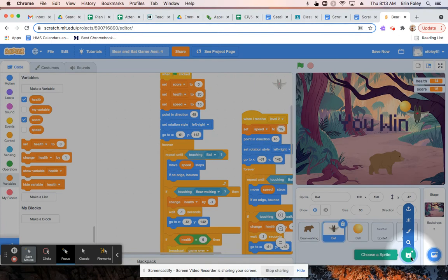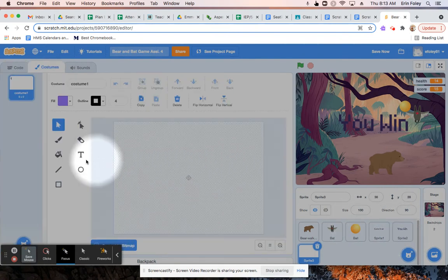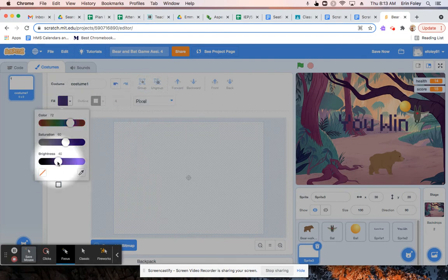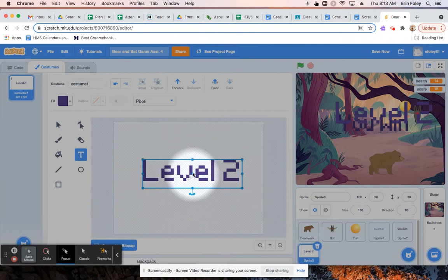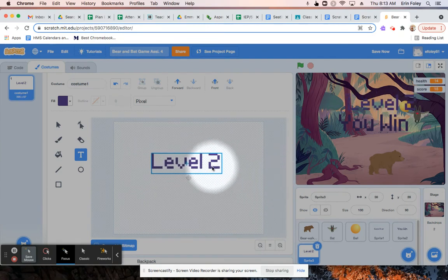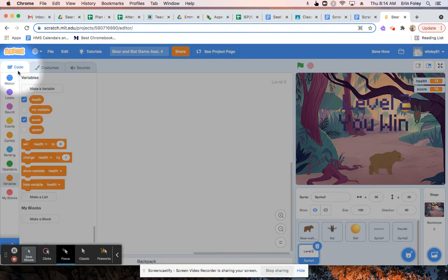You're going to put your pointer on the new sprite button and click on the paintbrush. Then you're going to click the T to get a text box, and if you want to change the font or fill color, you can go ahead and do that. We're going to type 'level two' for our new sprite. If you need to make it larger, you can. Position it where you want it — it will show at first, so we will be hiding it. Then click on the code tab to start coding this new sprite.